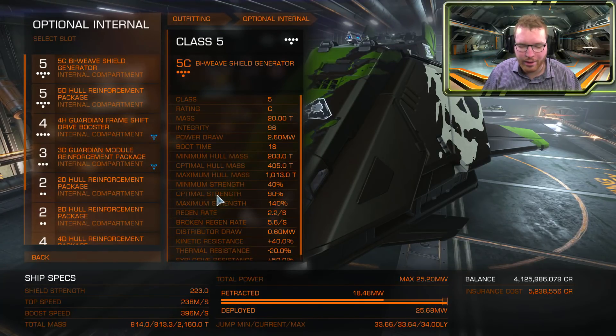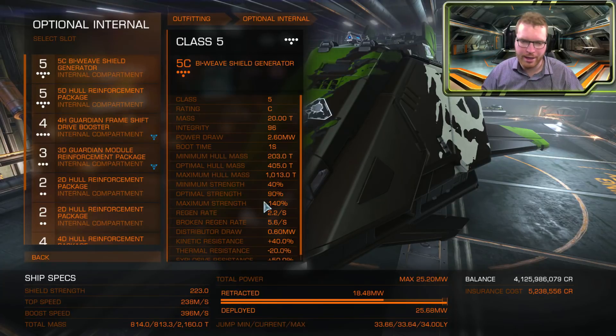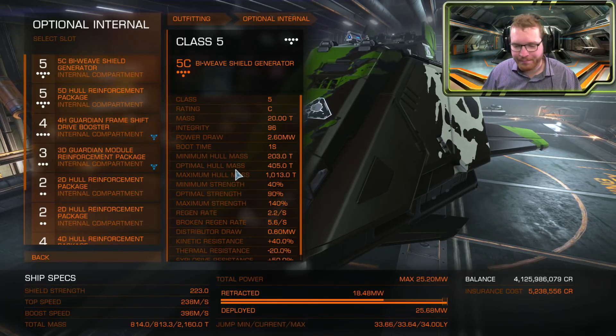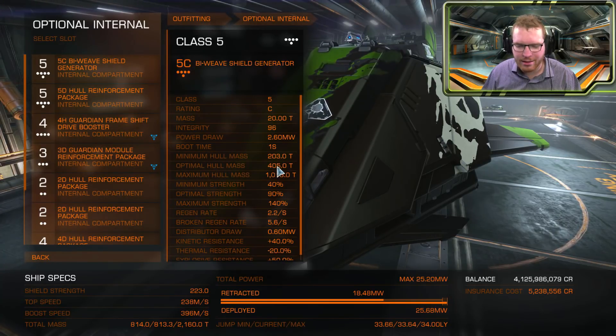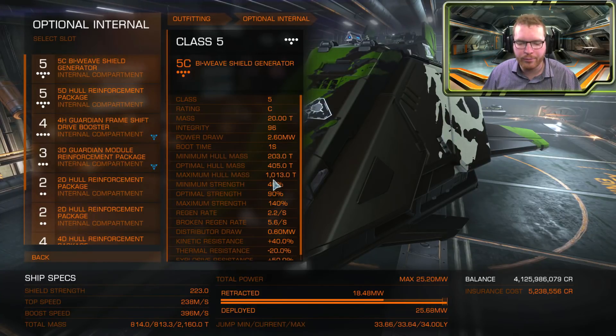You can also see we have minimum strength, optimal strength, and maximum strength. The multipliers here indicate how big a difference you gain compared to the base strength of your shield. Keep note that in this case the maximum hull mass is 2.5 times the optimal hull mass, rather than the 1.5 we saw on the thrusters — so there's a small difference there, do keep that in mind. We can't really adjust our ship's hull mass that much, but we can of course change these numbers with engineering. Just as with thrusters, we can't really say which of the two is best — it depends on what engineering modifications you are putting on your ship.